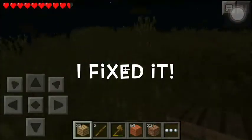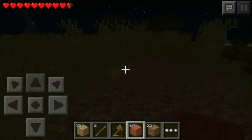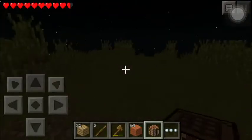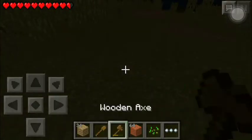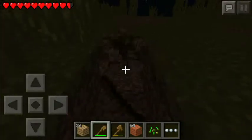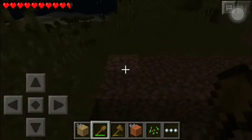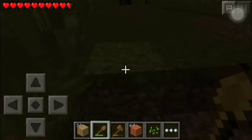Hey guys, welcome back. So I climbed up this mountain, and as you can see, it is becoming night time. I cleared off this little area for us to make our first little base — our savannah outpost. I'm gonna go ahead and shovel this up here. So I'm gonna go 12 by 6 for the first rectangle.